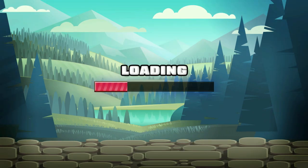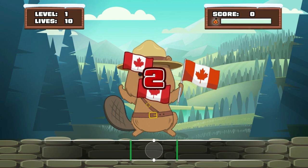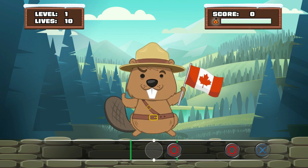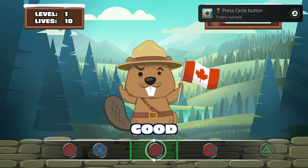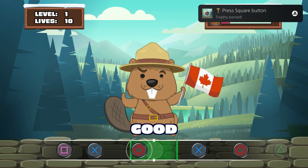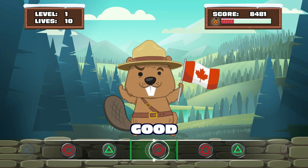Hello trophy hunters and welcome to another easy one-minute platinum trophy. Beaver Fun, published by S Mobile, is out today. The price of the game is three dollars, it comes in four stacks, not a cross-buy. The basic guide is you need to push some buttons and in about one minute or even less you will be finished with the game and get your platinum trophy — so four platinum trophies in around four minutes.